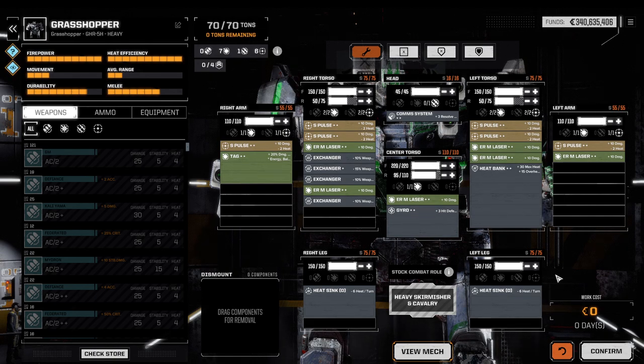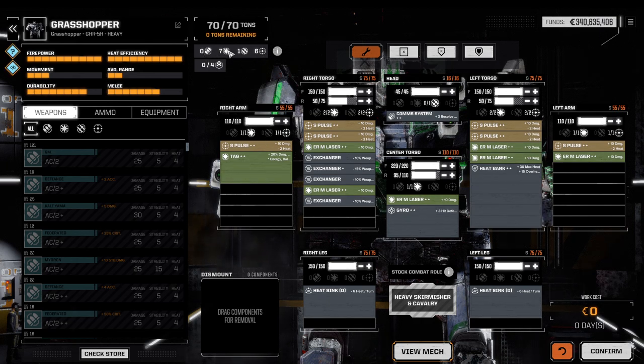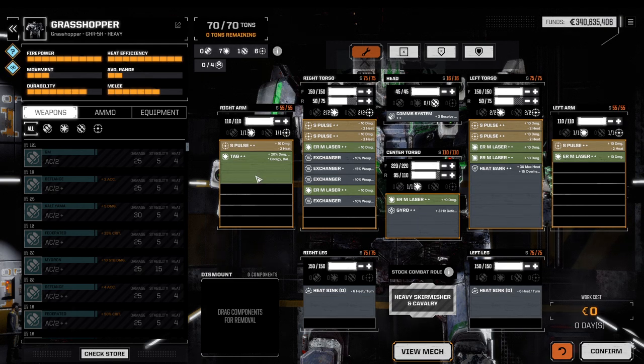Today we're going to look firstly into heat management. Heat management is an integral part in Battletech and being efficient with it will save you quite a bit of headache. Our example is a Grasshopper, one of the famous heavy mechs. I've chosen this mech because it loads quite a few laser weapons, energy hardpoints, and quite a few support hardpoints — and for the sake of this argumentation I want to deal with exactly that loadout.